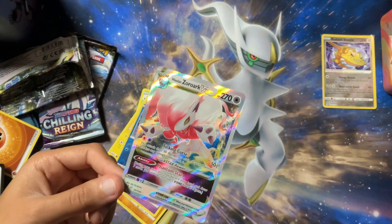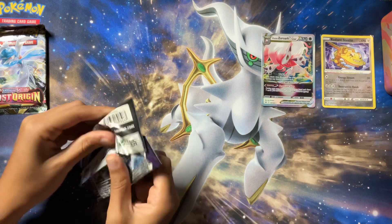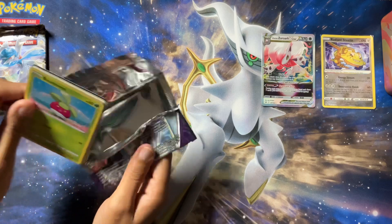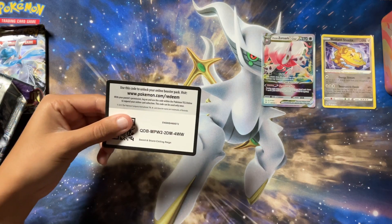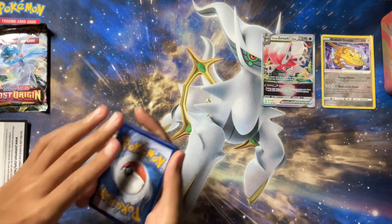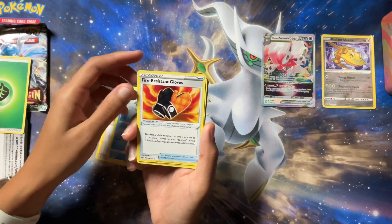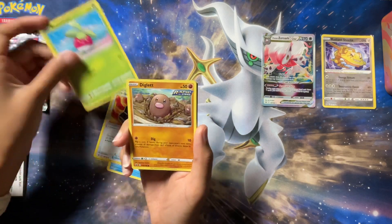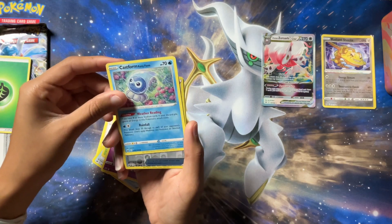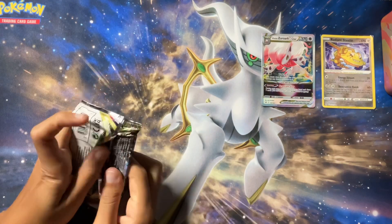Hey, it's better than Radiant Steelix though, right? Once again we have Chilling Rain, and this pack is really loose so it should take no effort at all to open it — that means it's an older pack. There's the code. One, two, three. Tossing the Energy. We have a Doctor, Celo, Fire-resistant Gloves, Bonsuite, Diglett, Larvesta, Inkay, Castform. We have a Reverse Echoing Horn and a Zangoose. And Lost Origin again.